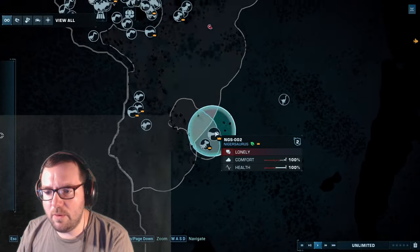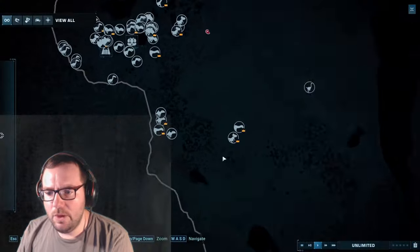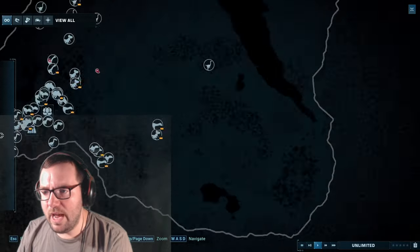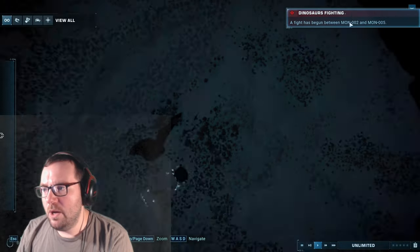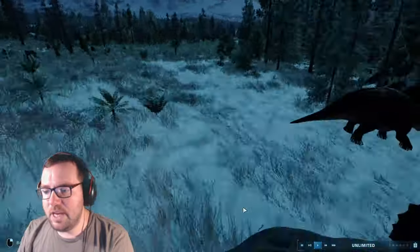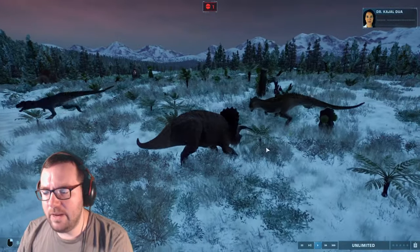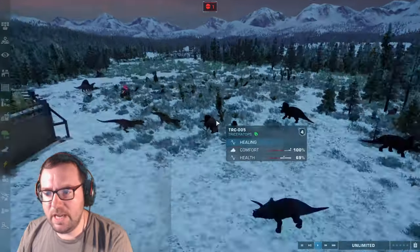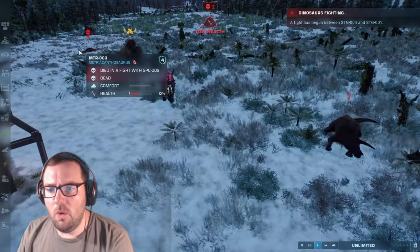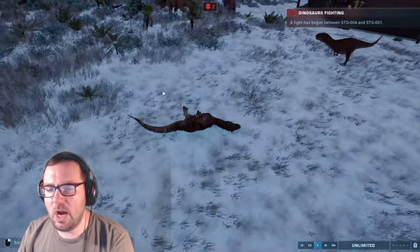We've got dinosaurs wandering over here. There's a Nigosaurus all alone, and all three Concavenators nearby — I don't think they'll attack the Nigosaurus. We've got a fight between two Monolophosaurus already, and Triceratops and Allosaurus going at it. Something died — Metriacanthosaurus died in a fight with Spinoseratops. And Spinoseratops 2 is involved.